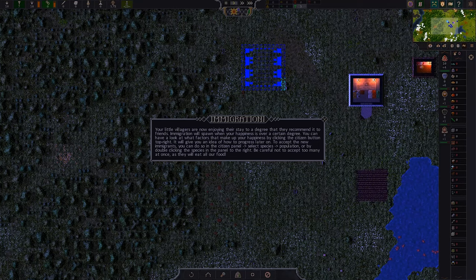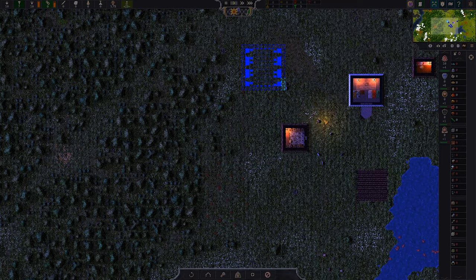I don't see anything that looks like a citizen button — we'll figure that out. To accept new immigrants you have to do so in the citizen panel, select species, population, or by double-clicking the species in the panel to the right. Be careful not to accept too many at once or they will eat all of our food.